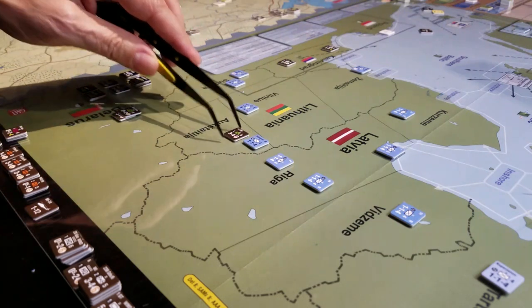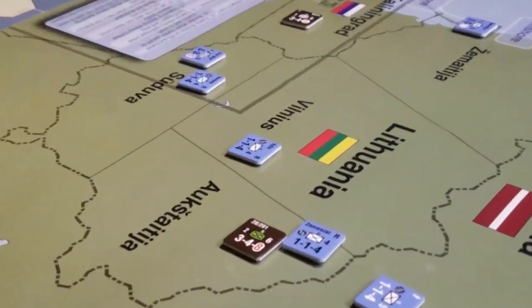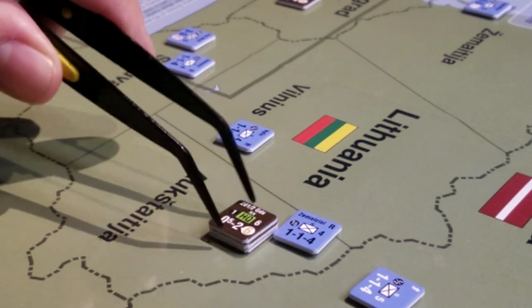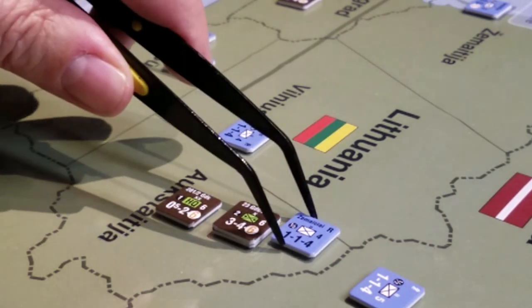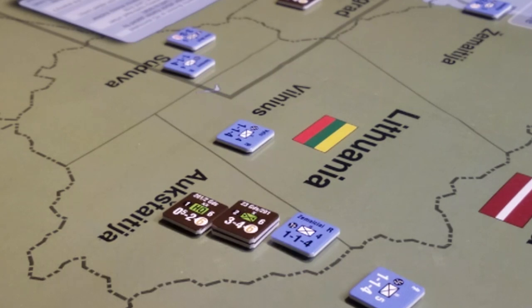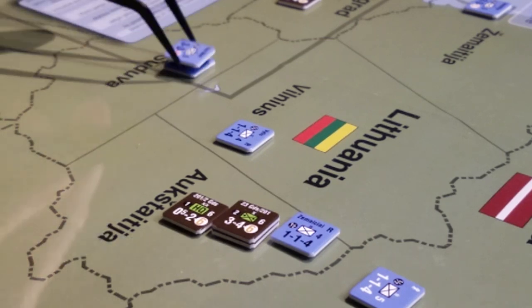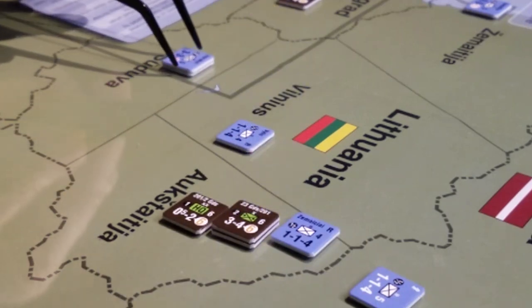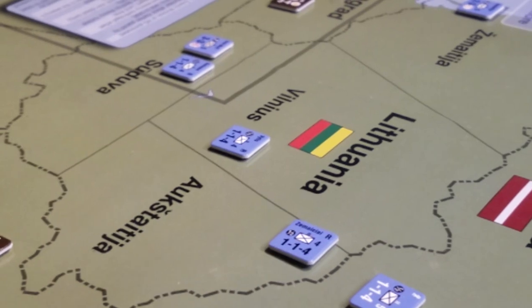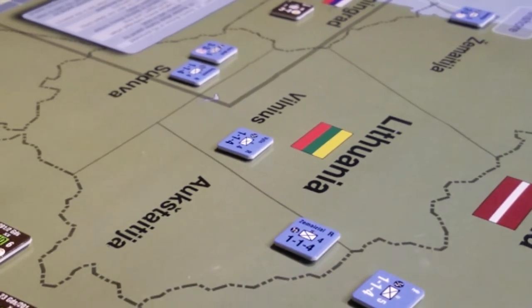So I said there were six versus four stacking points but it's actually two versus a half. What I could have done in this instance is brought these four versus this one, which gets me a six-to-one attack — a bit more attractive. Similarly here I could bring two-four-six factors versus six stacked factors. That makes a bit more sense — a little more effective combat overall.